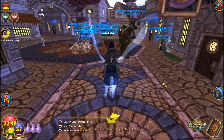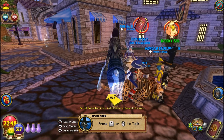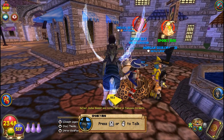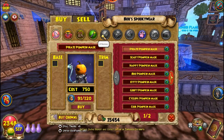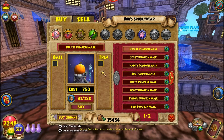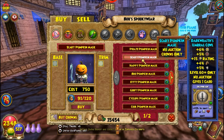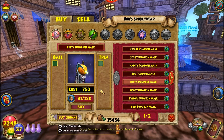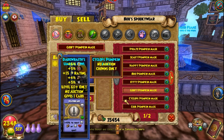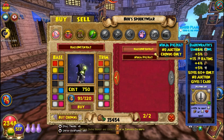Spooky Bob is over here. Let's see what he has in the crown shop, because all the stuff is for crowns. He has a pirate pumpkin mask, a scary pumpkin mask, a happy pumpkin mask — that one's kind of cute — a boo pumpkin mask, a kitty pumpkin mask, a goofy pumpkin mask, a cyclops pumpkin mask, a cool pumpkin mask, and a Halloween hat.